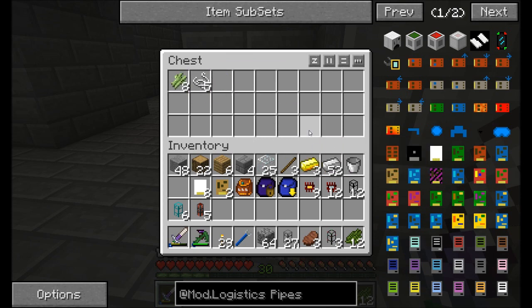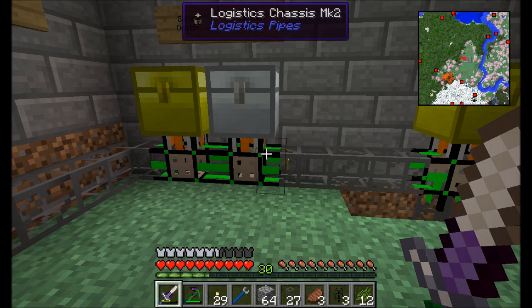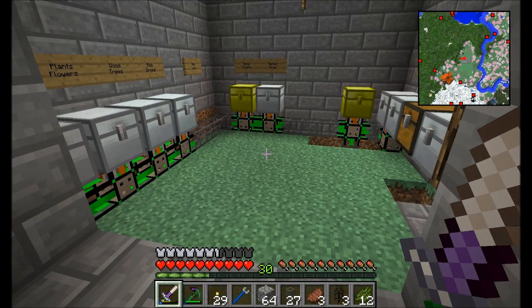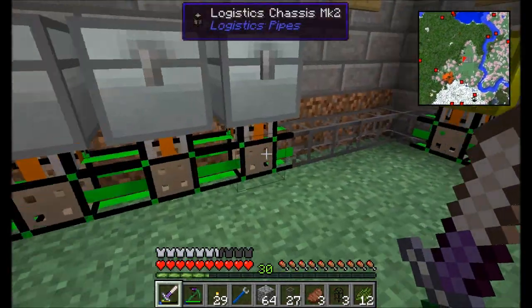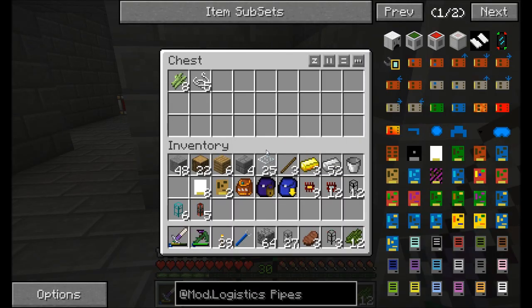If I put some gold in, the gold's going to get pulled out and sent where it belongs, which is the metal's chest. But why isn't the string and sugarcane going anywhere? So far, the only thing we've defined the system to do is route items that it already knows about, like stuff already in the chest. So how do we handle this? Well, let's take a look.